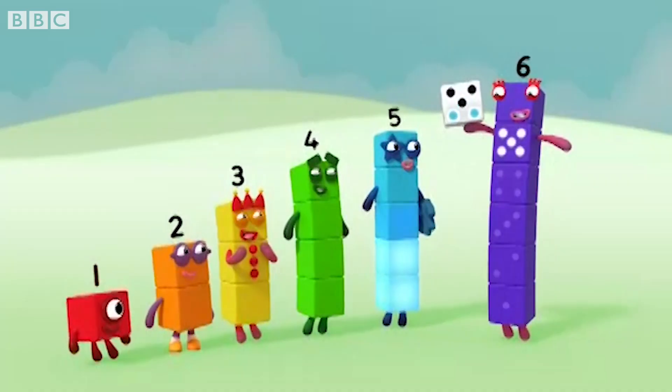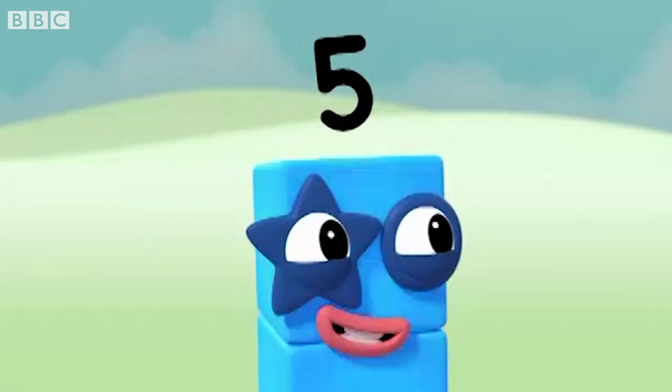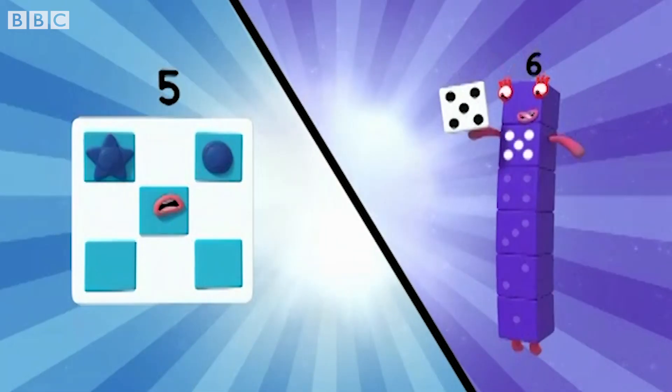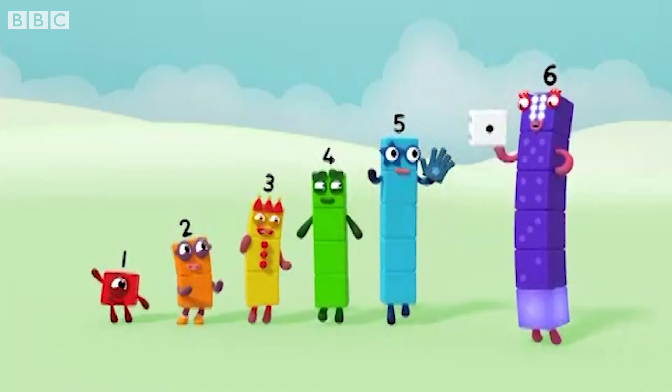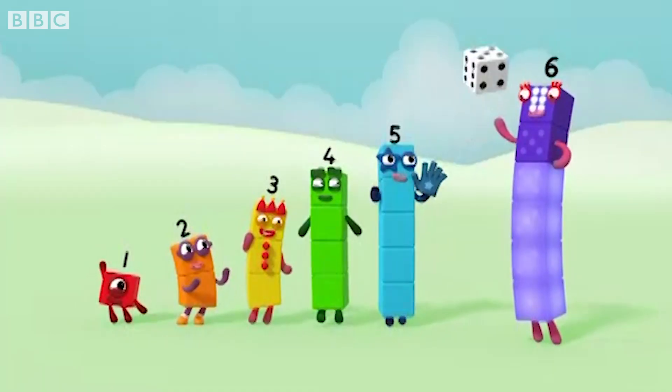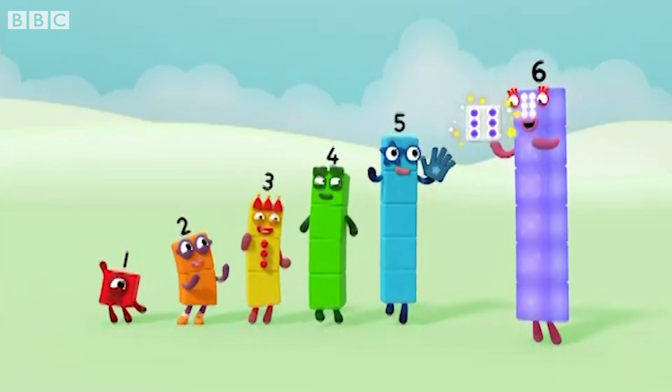Six. One, two, three, four, five. One, two, three, four, five — five spots on the dice. Make the shape. Five.